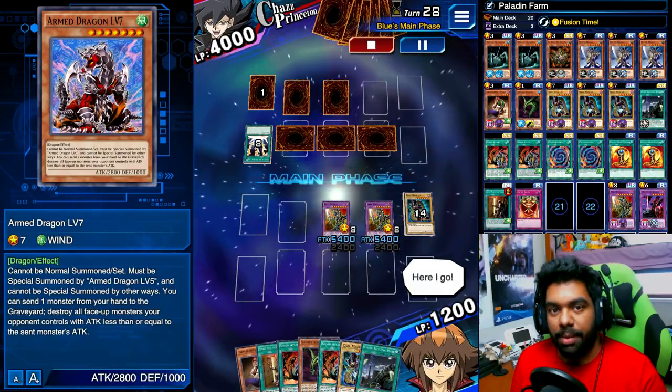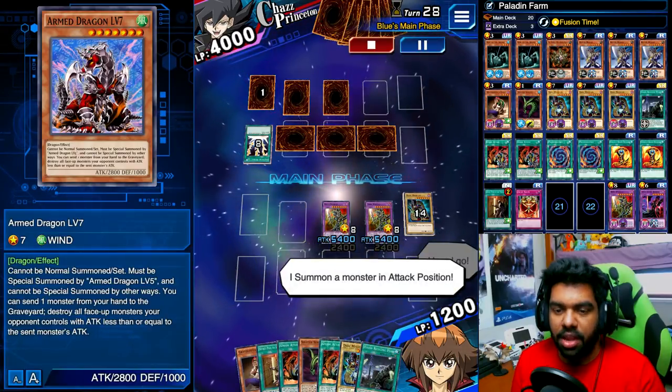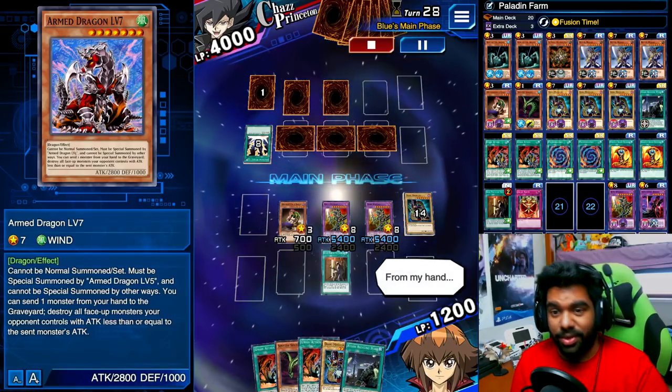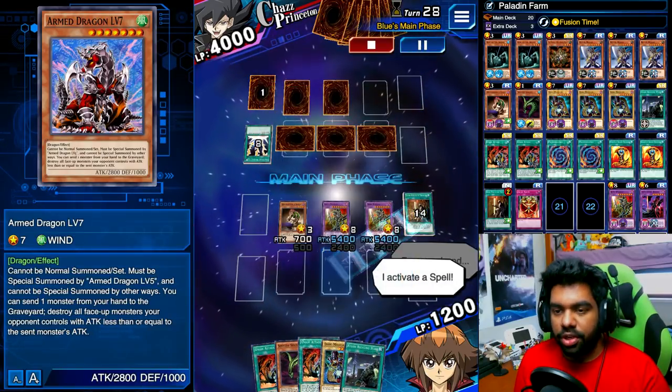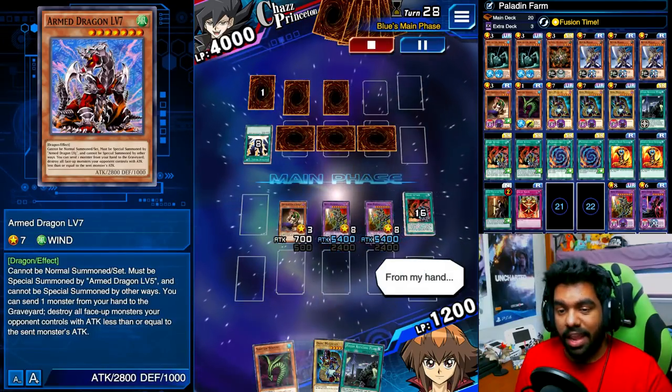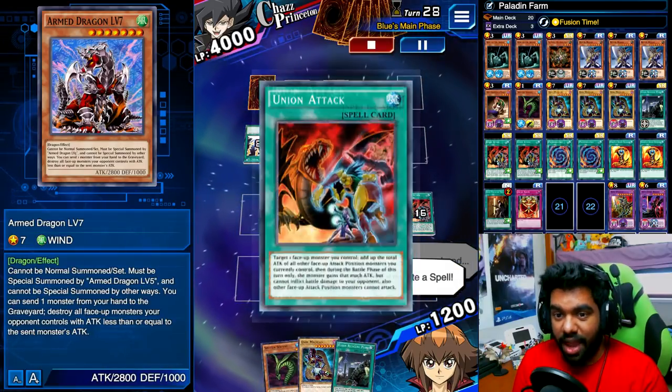Once we get to our final turn, as always we want to summon Grave Keeper's Vassal in attack position and use our various spell cards to buff him up. Start off with Secret Passage so he can attack directly, then use our two Union Attacks so he gains the attack of our two other Dark Paladins — making him very powerful, in this instance over 20,000 attack.